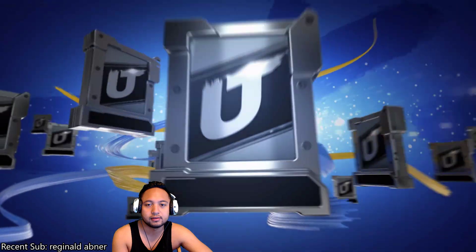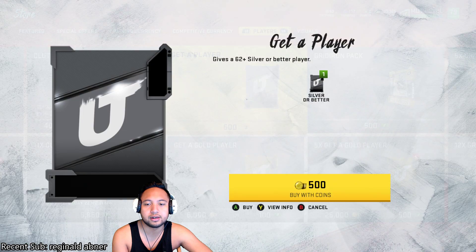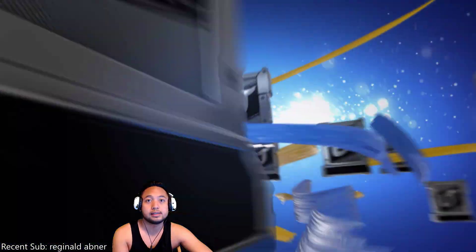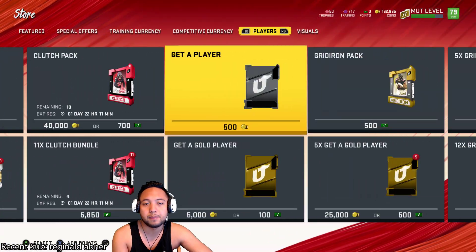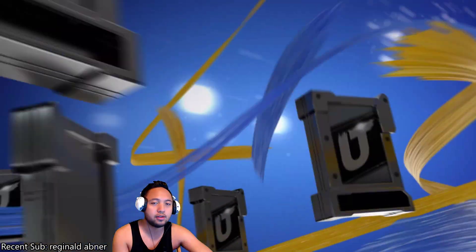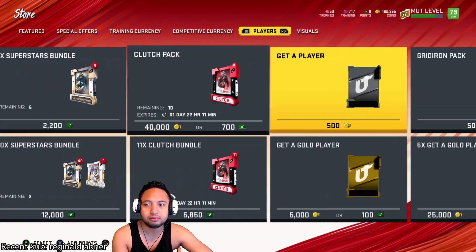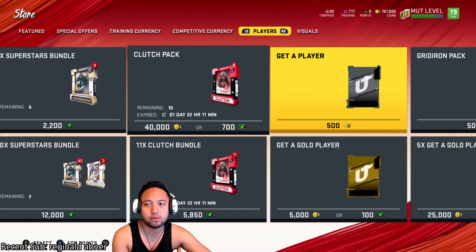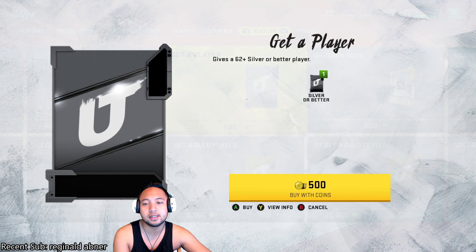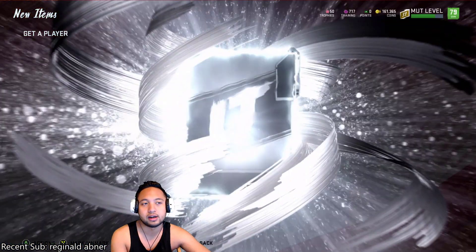We'll skip some of this to make it faster. I tested this method twice before making this video and found it was actually very profitable. I pulled Marquise Pouncey as a power-up, who is going for about $13,000. I got Chris Jones after I traded in everyone, going for about $20,000 to $25,000.